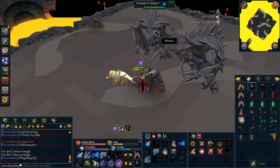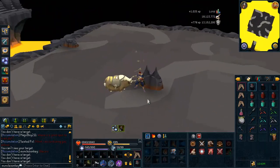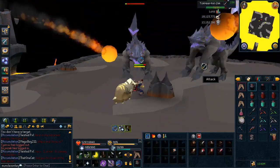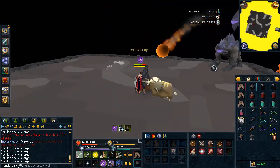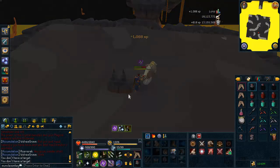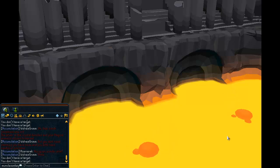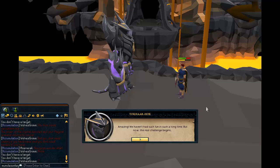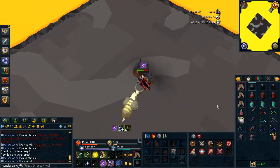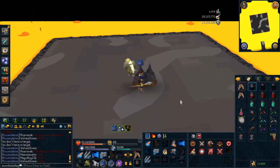If you still have your invulnerability and constitution crystals at this point, I would pop them on the final Jad waves. You should still have three invulnerability crystals by now — use them on the final three waves where you get Jads. On wave 34 you'll get a Jad, on wave 35 you'll get a Jad that you cannot safe spot, and on wave 36 you'll get two Jads. Using invulnerability crystals on all three of those waves will make your life much easier. You're most likely not going to die on these waves anyway since it's just another Jad — no different from all the Jads you've faced before.